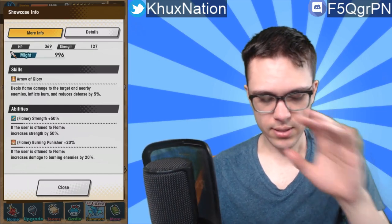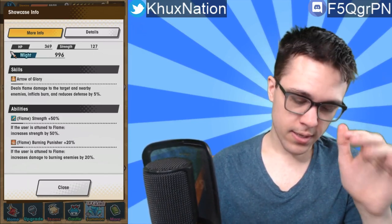So it's already a really good dragon unit. Passive ability is Strength plus 50% if attuned to flame — that's pretty good, definitely up there as one of the strongest strength bonuses for dragons. And then Burning Finisher plus 20% — this is more of an icing on the cake than anything else. It does an extra 20% against burning enemies. That's pretty good, especially because if you're attuned to flame anyways, some of the flame units already inflict burn.